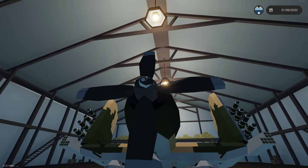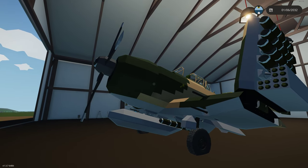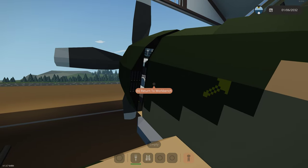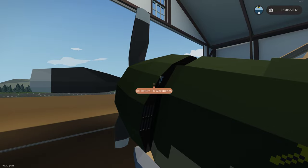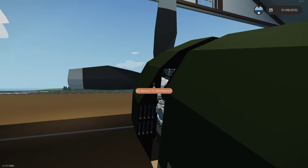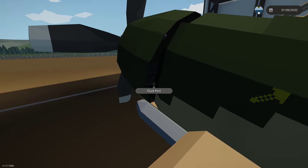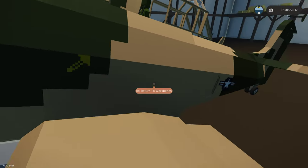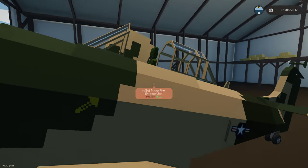Coming around the front we have our prop. The real Sky Raider had an 18-cylinder radial; I have a radial in there but it's much larger to simulate the power. In real life you'd have cowl flaps here that open and close for engine cooling — this open area is intentional, as the real aircraft had an open area where cowl flaps would turn. There are two exhaust ports on either side, matching the real aircraft, which left soot trails down the side of the fuselage and along the wing.